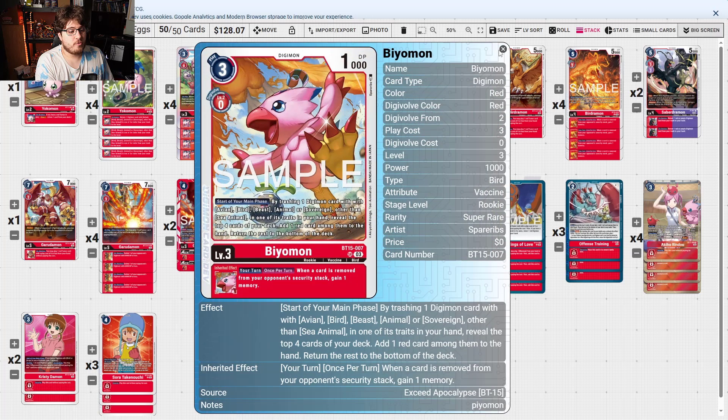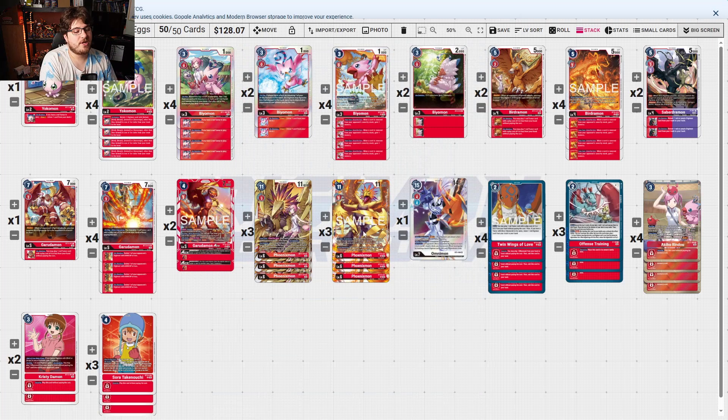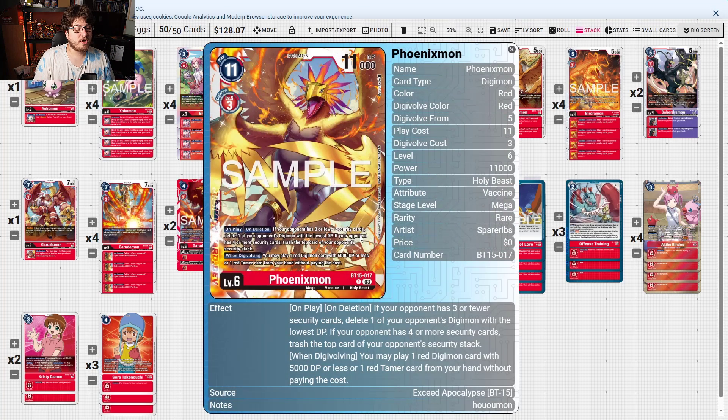What's very interesting is this starter's main phase effect: your turn, when a card is removed from your security stack, gain one memory. Using these vital tools you get even this new PhoenixMon, which has an on-play/on-deletion effect — if your opponent has three or fewer security, delete one of your opponent's Digimon with the lowest DP.